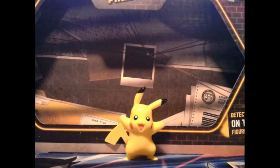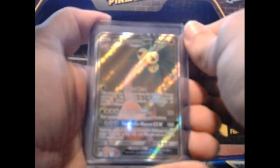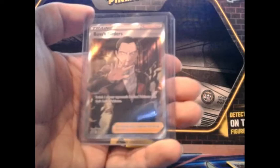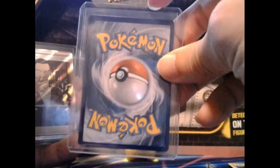Let's go ahead and look at the hits for today. We have the Nihilego GX, the Alolan Exeggutor GX, and the full art trainer Boss's Orders — which looks a little off-center. The Exeggutor might be a little off-center too. But okay, that's our hits for the day.